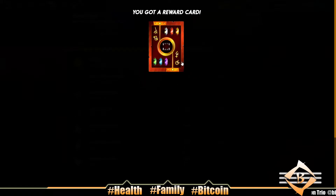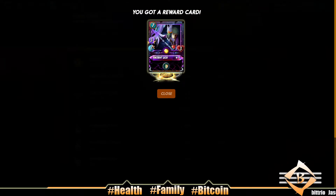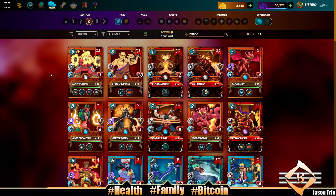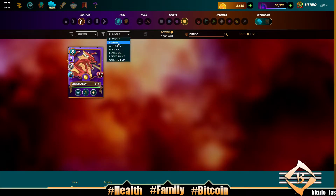We got a reward card - Ancient Lich. It is a legendary, but I thought we were about to get the chicken - the Mighty Drunken. Ancient Lich is a reward card, so not the worst, not the best.